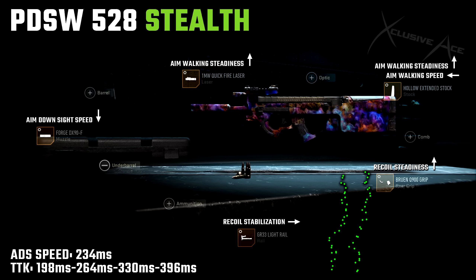Since it's an SMG, we don't really want to sacrifice in that area. Unfortunately, this does come with a downside of a 12% reduction to our damage range, but the nice thing about the PDSW is it has a great range profile for an SMG to begin with, and that's one of the reasons I really like it as a stealth setup. It can afford to lose a little bit of that damage range, and you can still maintain an excellent aim down sight speed at 234 milliseconds.